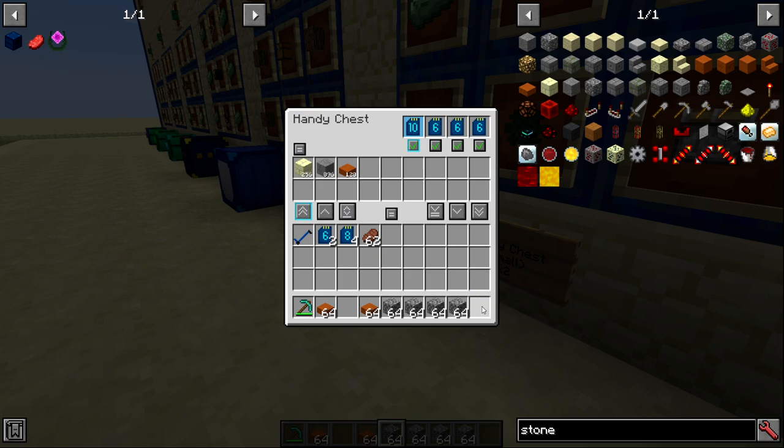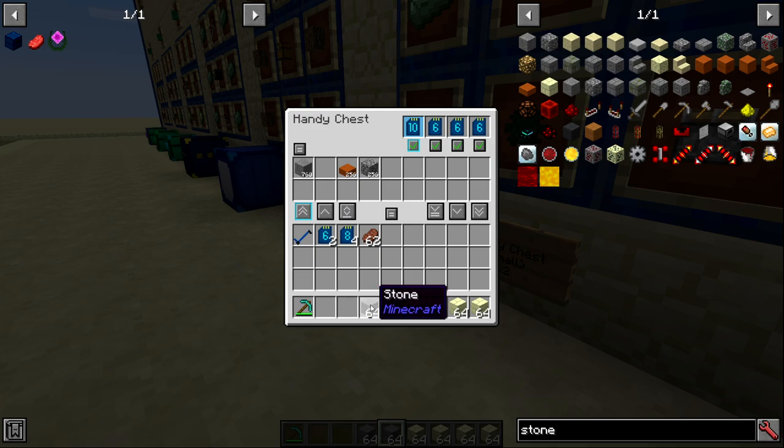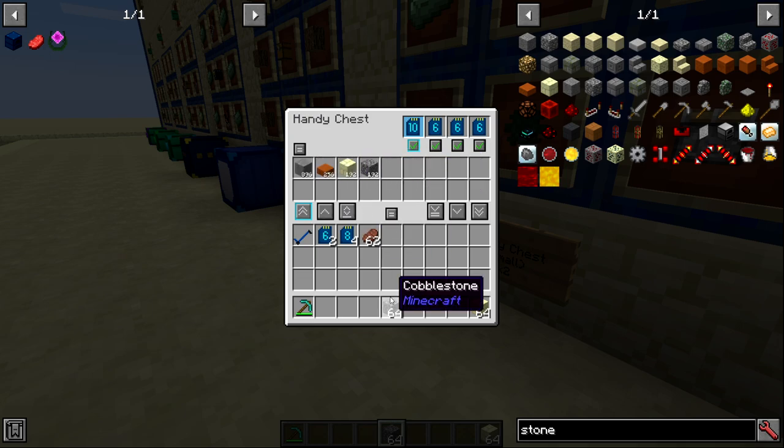Sorting can be frustrating when you remove items and have gaps. The only solution is to move all matching items out and then fill back up with 'move matching items except hotbar' to consolidate items into a slot. There's also a 'leave one full stack of every item type' button — pressing it moves everything up except one stack of each item type already in your inventory.